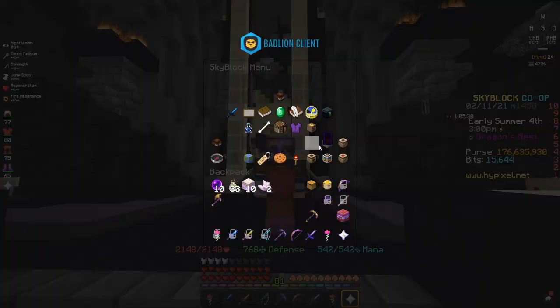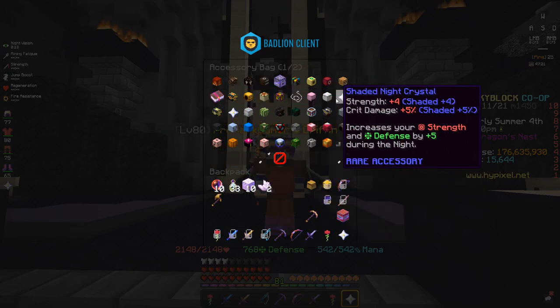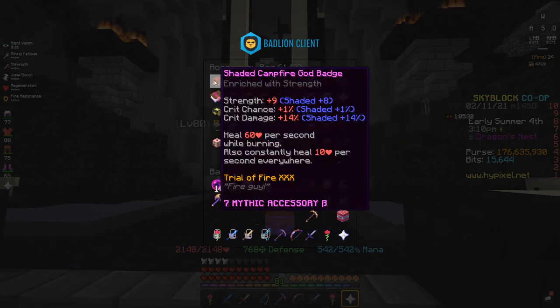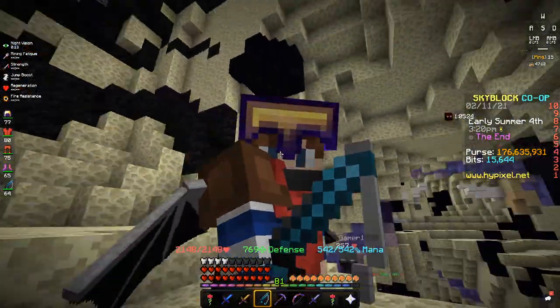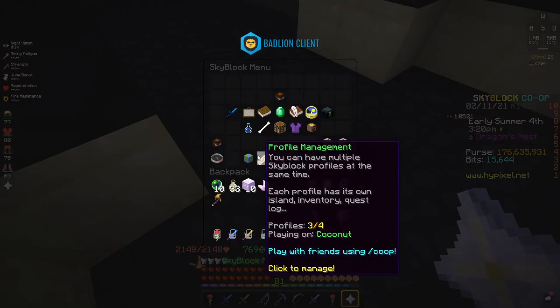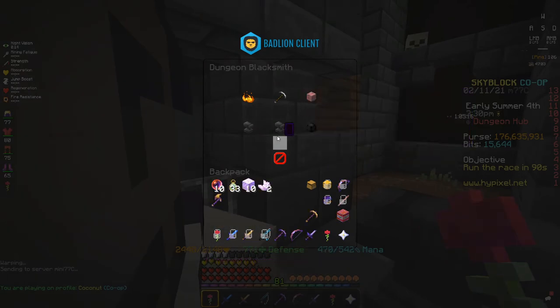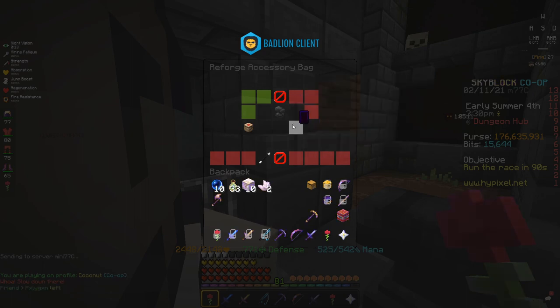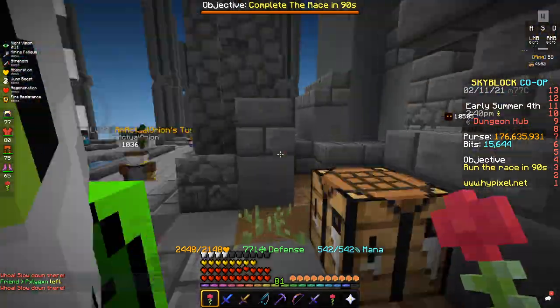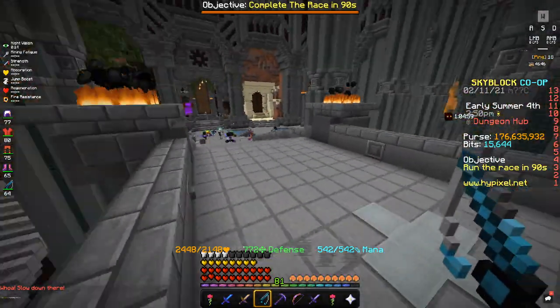The best reforge for talismans is Shaded on pretty much everything, except for Epics and Legendaries where you want Strong, but I just left them all in Shaded. Also, I've seen people who didn't actually know this: there's an option in Advanced Reforging to have your accessory bag in there, and then put a Dark Orb in and combine it, instead of combining them all individually. So that is something huge if you're adding talisman reforges.